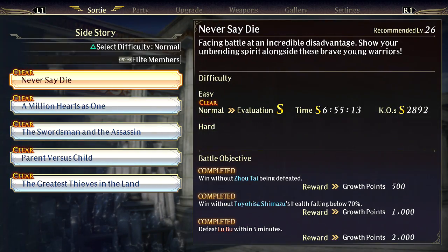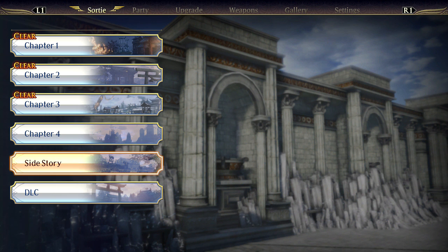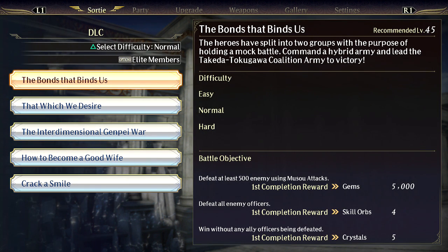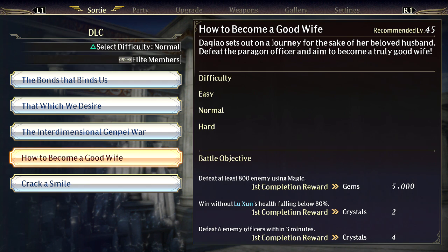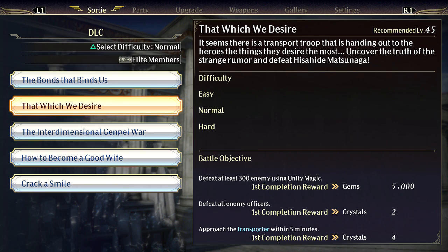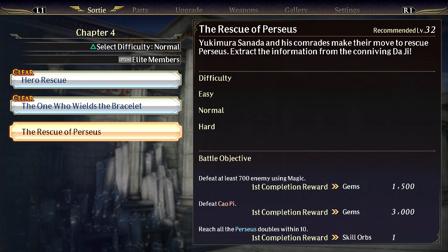So, are we ready? I think we're ready — we have enough growth points to do it. I didn't get a new side story. There's actually supposed to be like 20 of these things, man. And I still haven't tried the DLC stages. I hear the first one's really— oh, look at all the crystals I could get here, guys. I think I'm going to try them today. All right, the Rescue of Perseus.